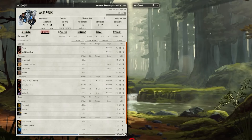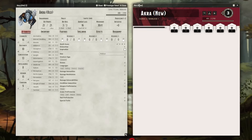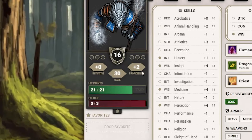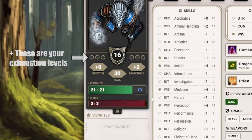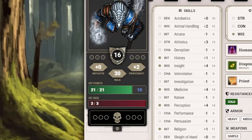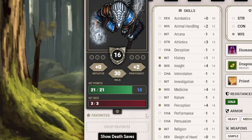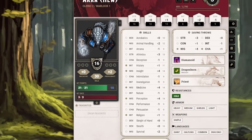Moving on to probably the biggest and coolest change — the character sheet, with a brand new look and layout. Starting on the left, you have your armor class, initiative, proficiency, and speed, as well as a new cool-looking HP bar and hit dice bar. Hidden away is the death save drop-down bar, which is a clever way of saving space, though it can be kind of difficult to find if you're used to the old layout. This whole section can also be completely collapsed if desired.